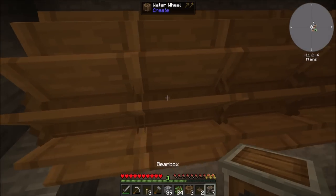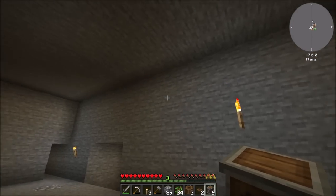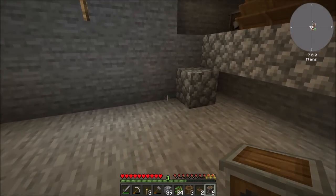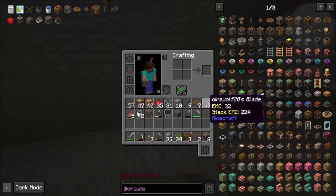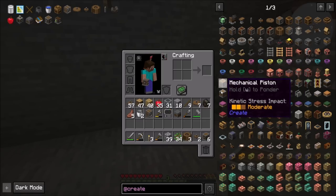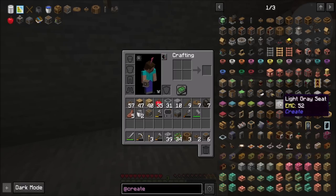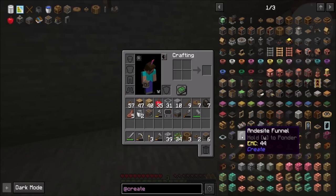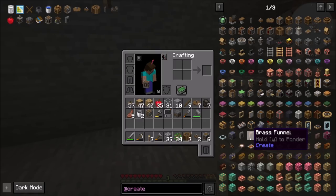So with you sitting here, I was thinking this general area would be about where I start constructing this stuff. Let's get it placed and figured out. I'd like to have it relatively automated. For a start, the best way I can think to handle that would be andesite funnels - those are the things that go on the belts. Brass funnels are a little better, but I think I can't have them yet, so we'll stick with andesite funnels.